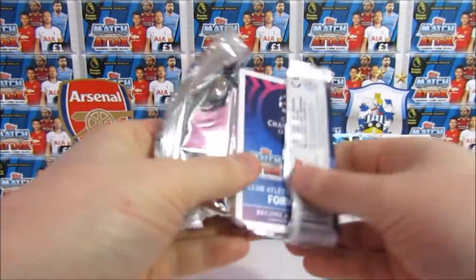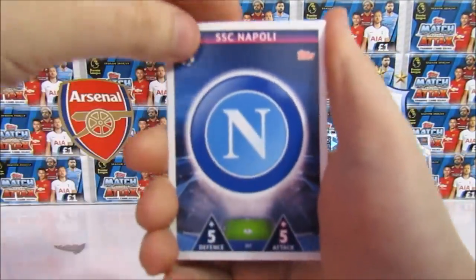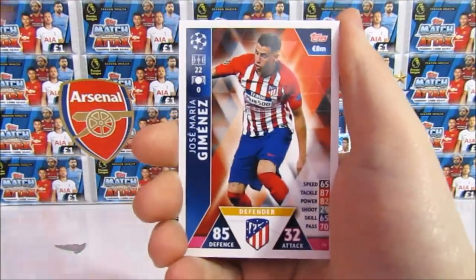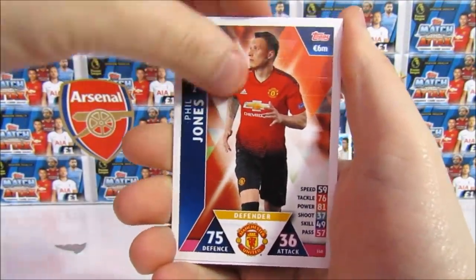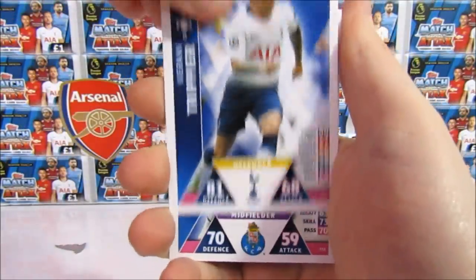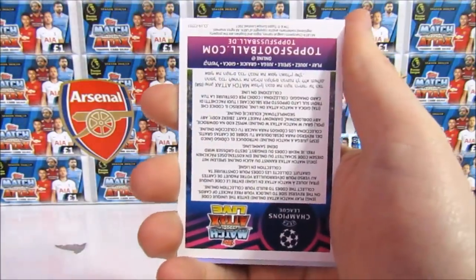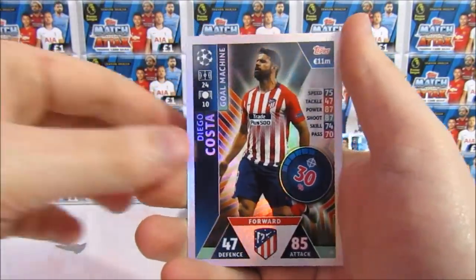Is this three packs left now? We have a Napoli badge, a Jimenez, Phil Jones, Kieran Trippier, Herrera, Justin Kluivert, the code, and a Costa Goal Machine.